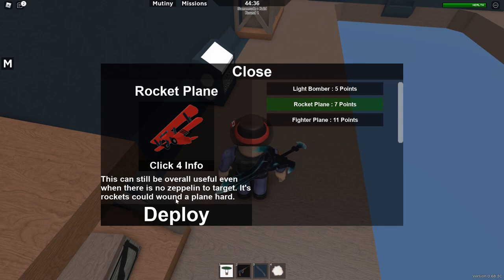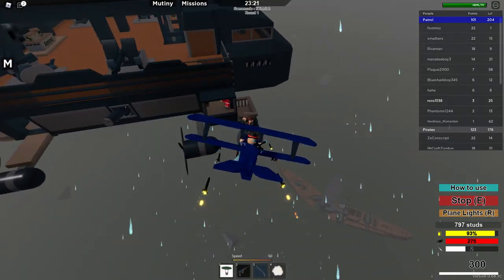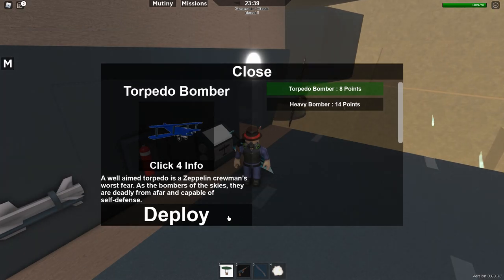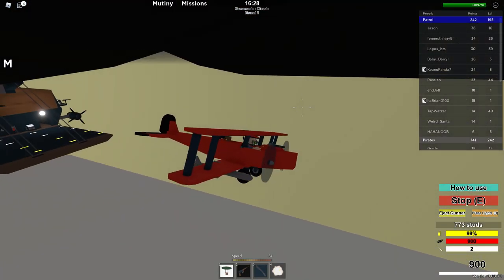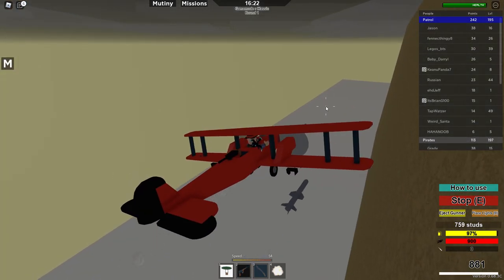The last and by far most powerful light plane is the rocket plane. It has the lowest health of any plane, but comes with six powerful rockets that could take out any plane in one to two hits — that's if they don't miss. It is also a hard counter to turrets and other players, which makes for some interesting situations. There are two versions of heavy planes. The first is a torpedo bomber with high health, one torpedo that you need to fire in range, and a gunner seat with a light turret. The heavy bomber is a heavier version — same except with more health, two torpedoes, and twin machine guns on the front.